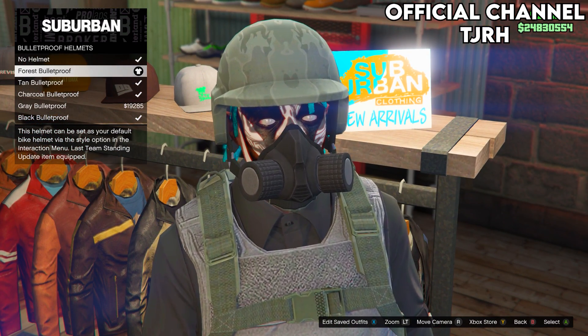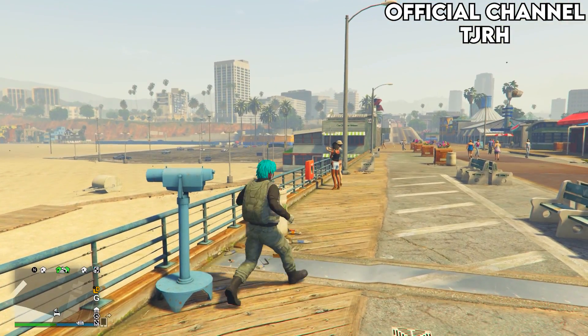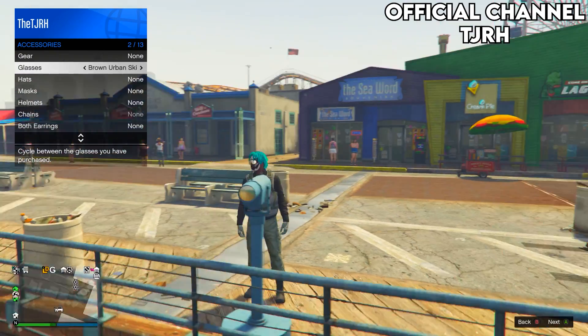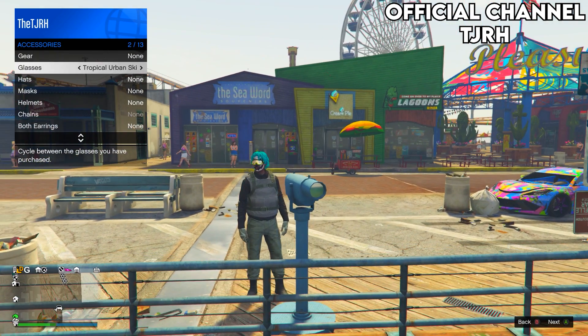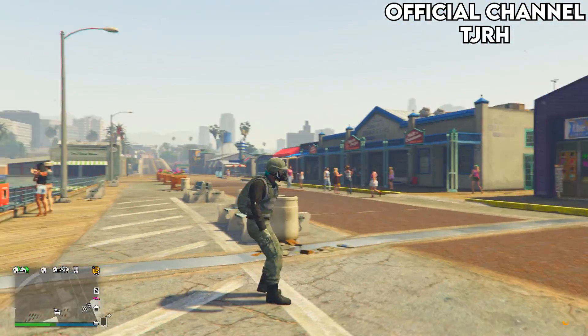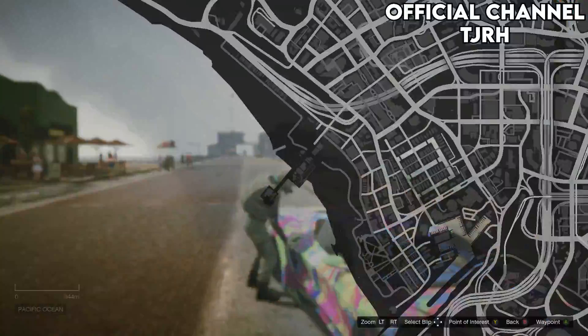Once you equip this, go over to the telescope on the pier and do the telescope glitch. Equip the beige outlaw goggles. Once you walk away, everything should merge. Then go save this outfit — we need to add a flytube next.